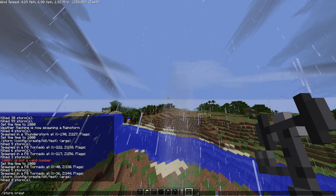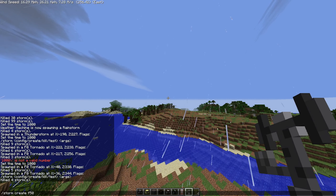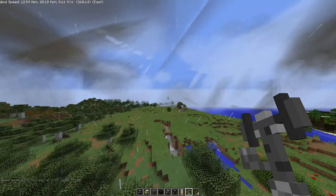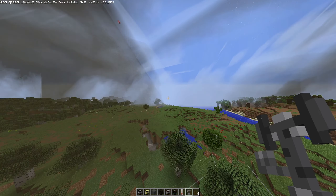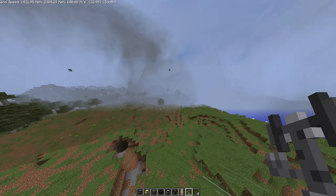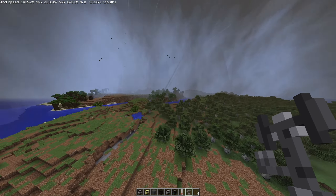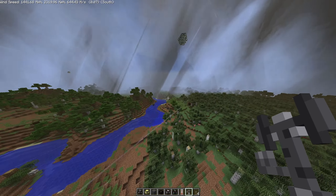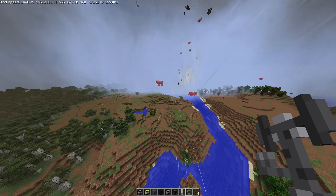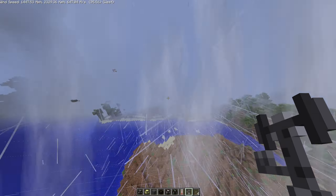F-50 tornado — five, four, three, two, one. My game is gonna crash. F-50 is crazy! One thousand four hundred miles per hour! It's picking up sheep from all the way over there. Look at the horses! This is the middle of it. F-50 is absolutely crazy. Look how much damage that caused — the tornado wasn't even on the ground that long.